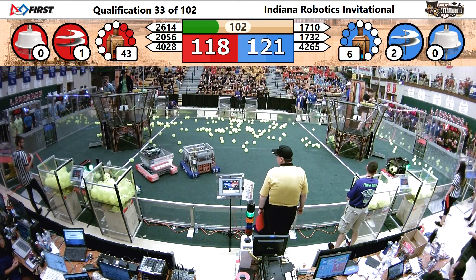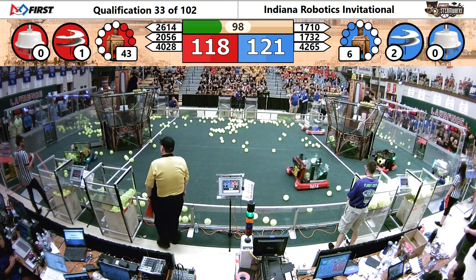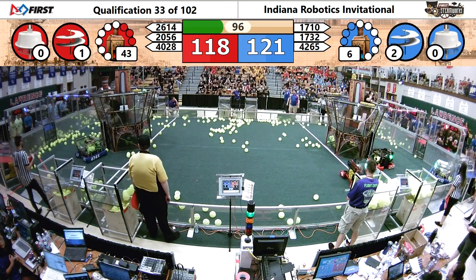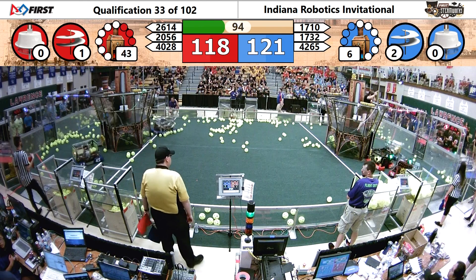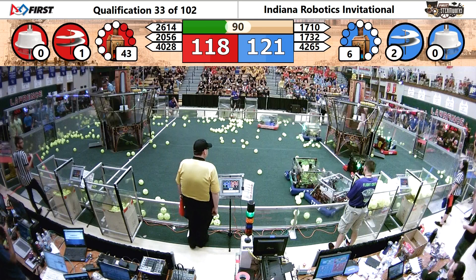Mars putting a gear up for the Red Alliance up in the Red Airship. Beat Squad 4028 — they've got a gear in their possession, looking to place it on that Red Airship. And their partner OP Robotics doing the same. Two gears scored at the same time for Red.